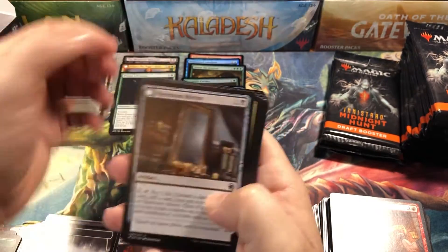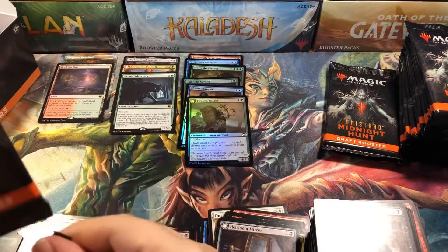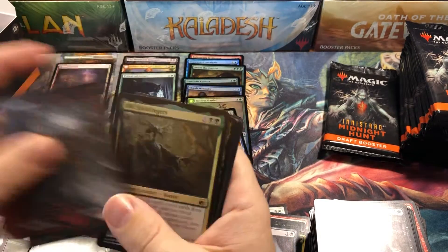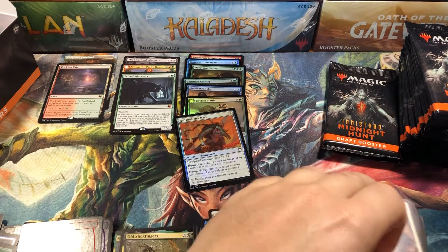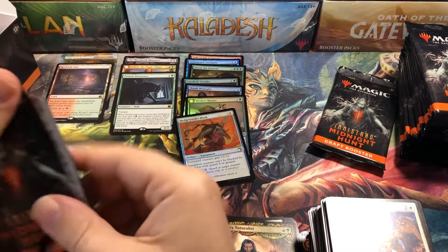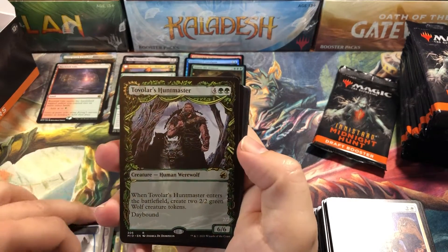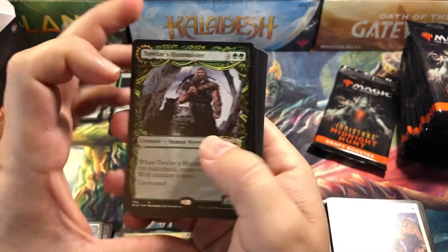Bramble Adversary for our next mythic — so we're up to three mythics now, a little over halfway through the box. What are you guys thinking of this set? Let me know in the comments how you're liking it. Old Stickfingers. I think it's a really good set, but I think it's only half a set. You can tell they put some filler cards in here. Doppelganger Huntmaster — not one of the filler cards, one of the really good cards in the set.